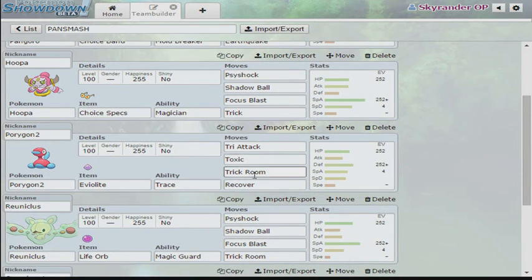Porygon2 — we try running Toxic. I had Shadow Ball, but Toxic covers a lot of things that Porygon2 does well, since I don't have investment in Special Attack. But we'll just have to see.